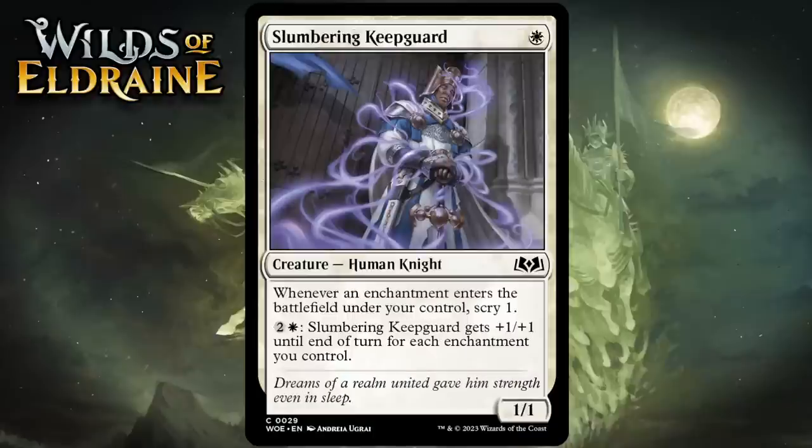Next up it's Slumbering Keepguard, which for 1 white is a 1-1 human knight at common. Whenever an enchantment enters the battlefield under your control, you scry 1. You can also pay 2 generic and 1 white and it gets +1/+1 until end of turn for each enchantment you control. It's kind of nice that this is a one-drop that can threaten to get large late, maintaining some relevance all game. The ability is expensive, and even in a format with this many enchantments I'm not ultra confident the activated ability will be worth it. The incidental scry is nice, but this might be a one-drop that really underwhelms. Giving it a C-.